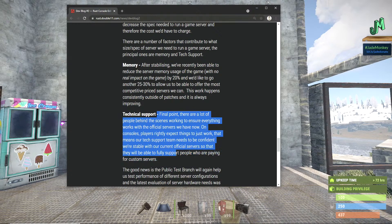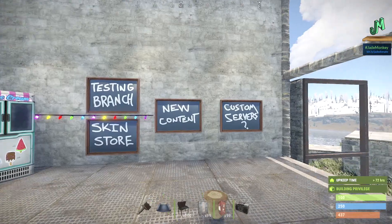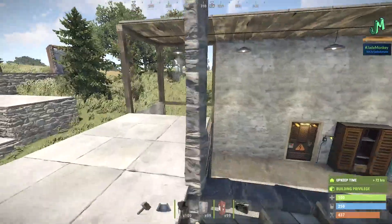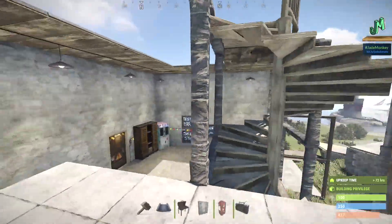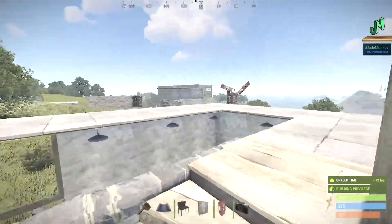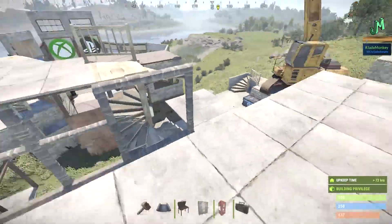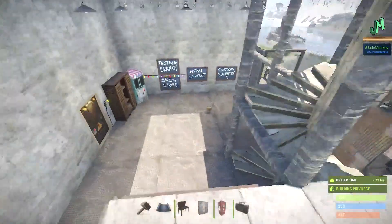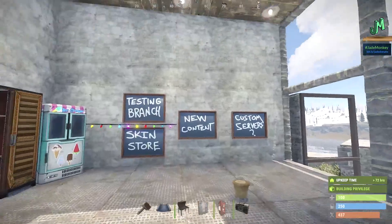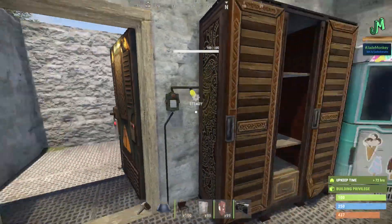The fact that it's all going to be integrated into the game is going to be pretty sweet. As soon as custom servers hit on the console edition, the Boyfriend Squad — Razor Tube, myself Jade Monkey, and Biolaser — will be running our own custom servers, an event server and some tweaked servers that are solo/duos kind of thing. You've seen us do some arena builds here on the PC, and we're going to be doing stuff just like that over on the console edition.